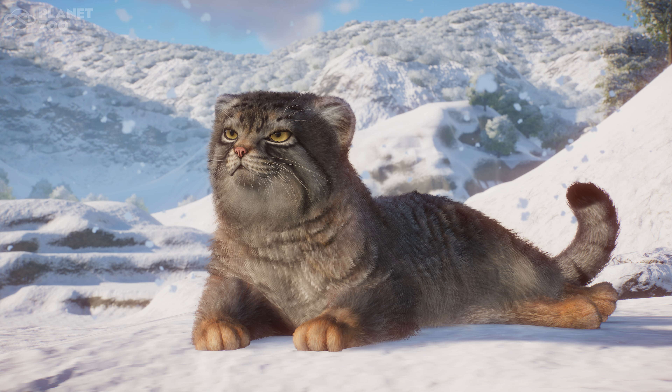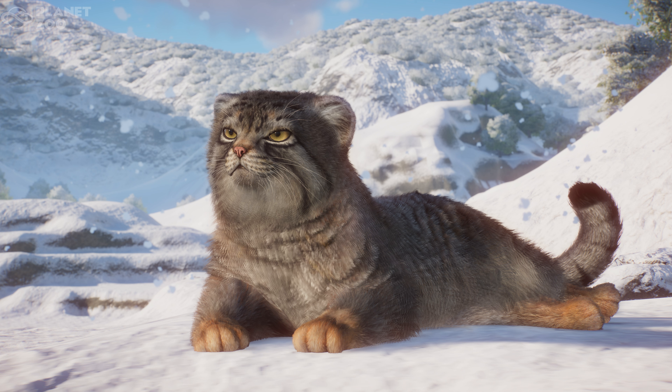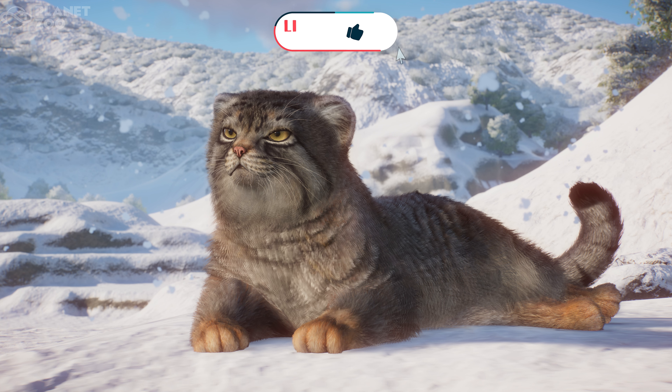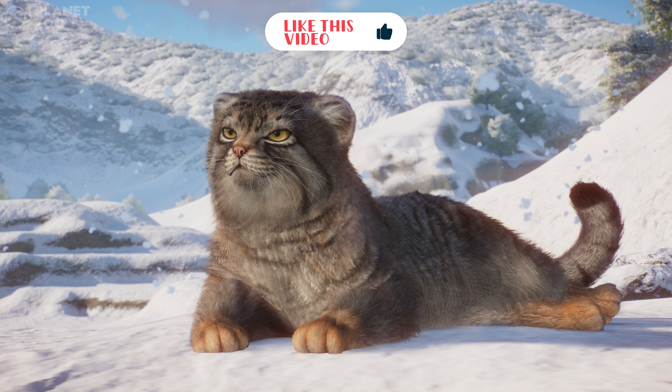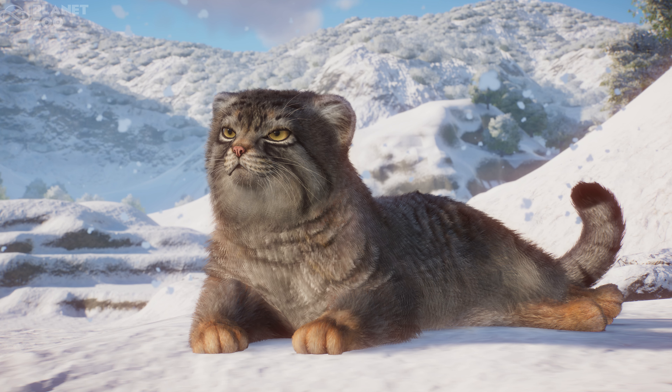Pallas cats have the same thick, long fur, flat faces, and stocky builds of domestic Persian cats. Their round ears are set low on their heads so they can peer over rocks while keeping their ears hidden. Their coats range in color from tan to gray to almost orangey red, sometimes changing with the seasons to help them blend into the landscape. They can have dark stripes, especially on their tails, and many of their hairs have white tips, giving their coats almost a frosted look. I'm reading this from the Smithsonian's National Zoo and Conservation website, so you can visit them for more.